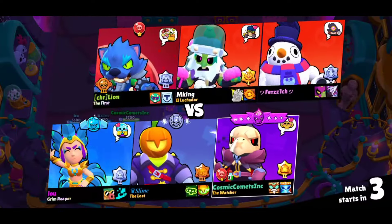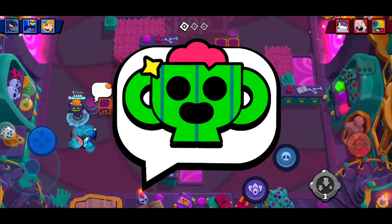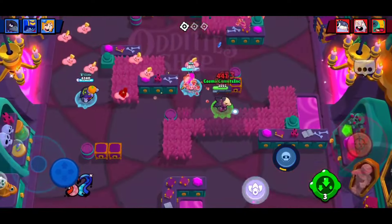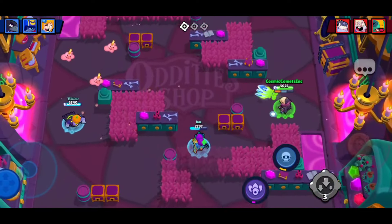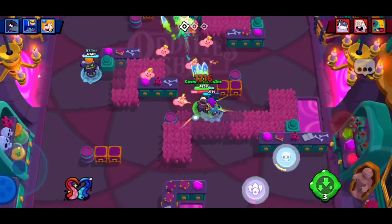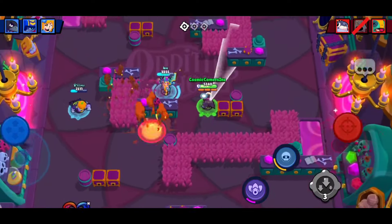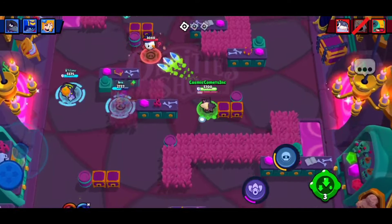Starting with the rewards: on Day 1 there are 3 rewards — a Spike trophy pin, 8 star drops, and 1 ranked star drop. To get the Spike trophy pin you need 100 points, which you can pretty much get for free just from voting on Day 1. For the 8 star drops you get 1 every 100 points from 200 to 900, so there's a star drop at 200, at 300, and so on all the way to 900.